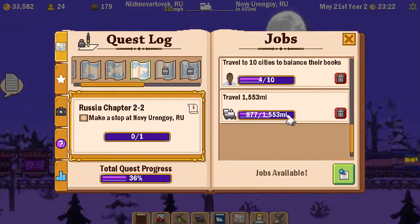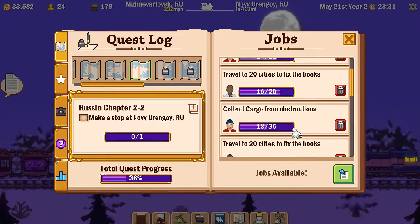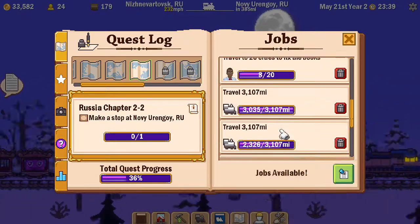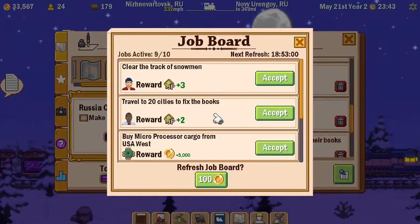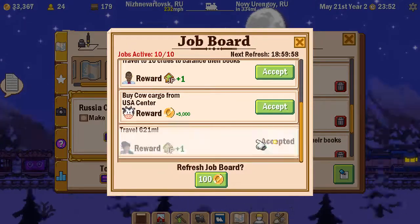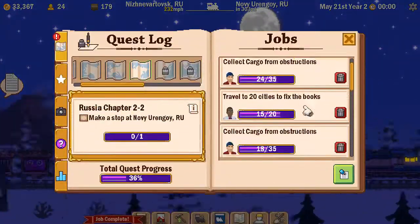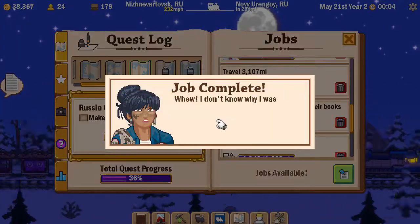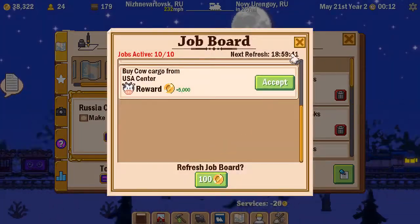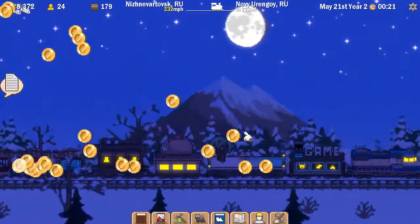I've noticed a bug with some of the jobs. The 'collect cargo from obstacles' job requiring 35 doesn't always show up when it completes. 'Travel to 30 cities to fix the books' doesn't always show up when it completes, and the 3,107 miles job doesn't always notify on completion. This time it worked, but sometimes it does and sometimes it doesn't. I've never had 'balance the books in 10 cities' fail to notify me, so it seems to be the ones at the top end of each job type that may have a problem.